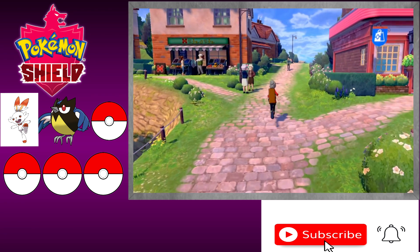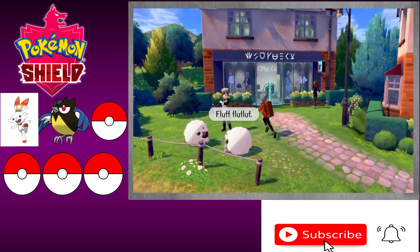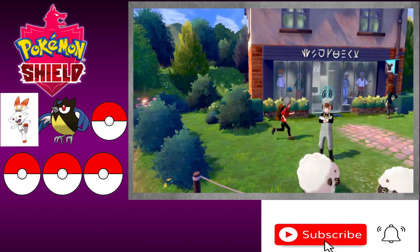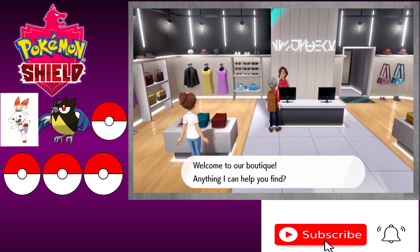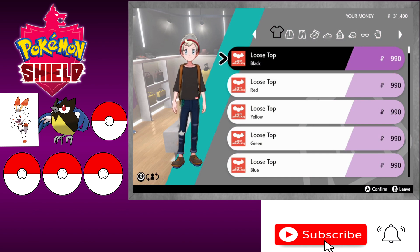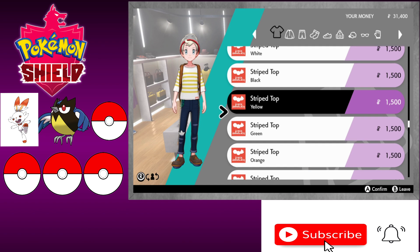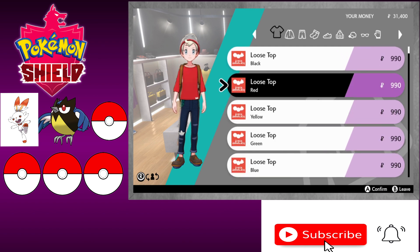Okay, so we got up here real quick. I want to see how much money we have because it'd be cool to grab this item over here. It'd be cool to update our clothes, you know — get out of whatever we're wearing right now. So let's see how much we have. Okay, we do have 31,000, so we got some cash. Let's see these tops — the Strike shirt looks nice.